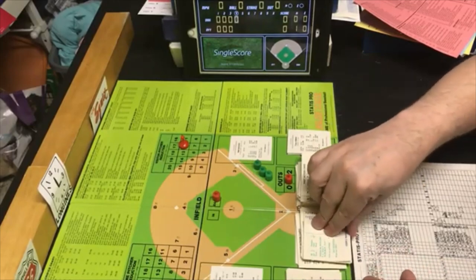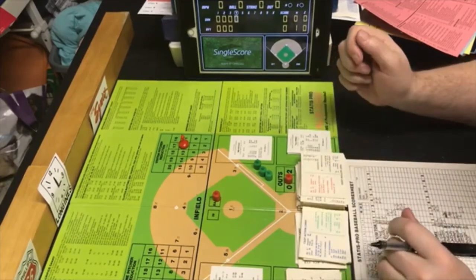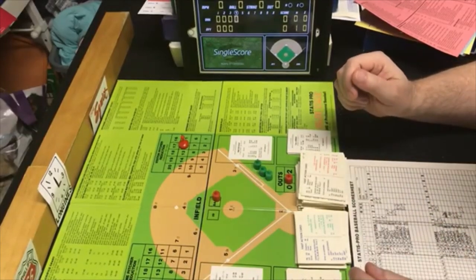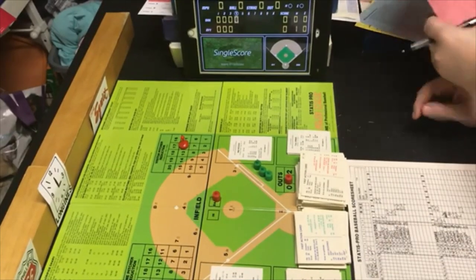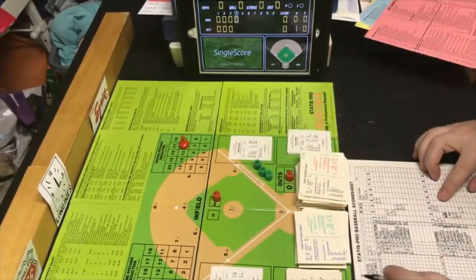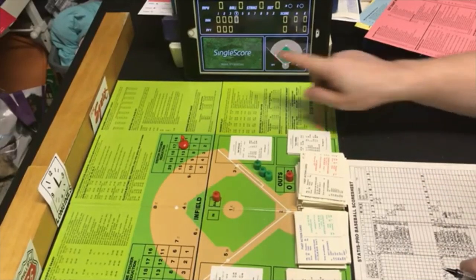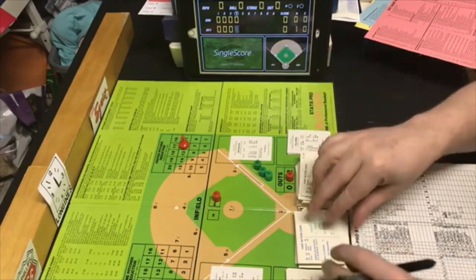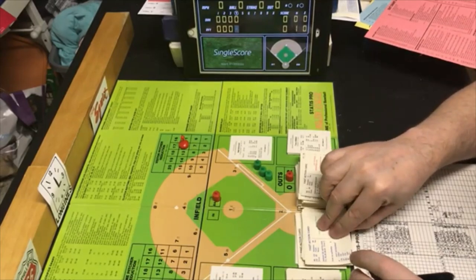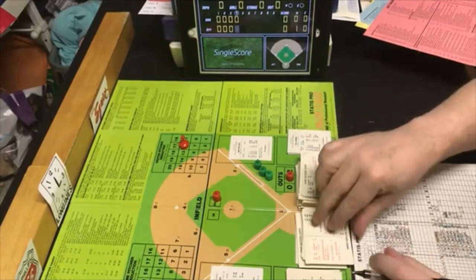Piniella is up in the bottom of the fourth. We flip the card — PB6, so Keogh is in charge. Piniella is an RN — G1 with a possible error. G1 is ground out pitcher to first. That is one away. Piniella goes one to three. Next PB7 is within Keogh's range, random 53 is an out.